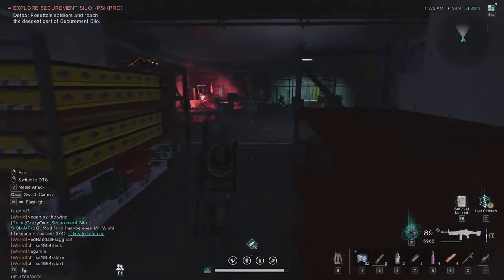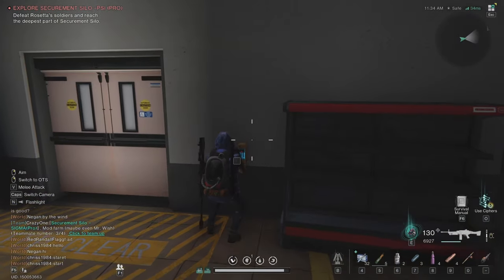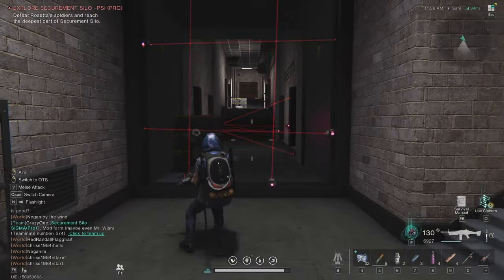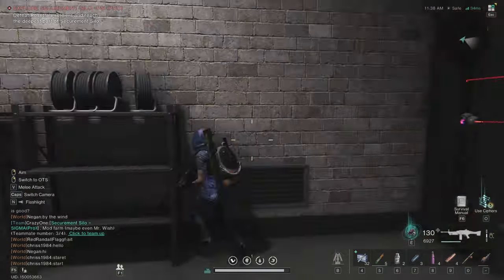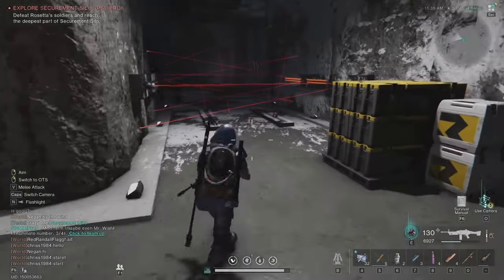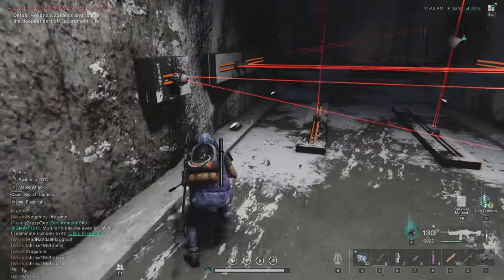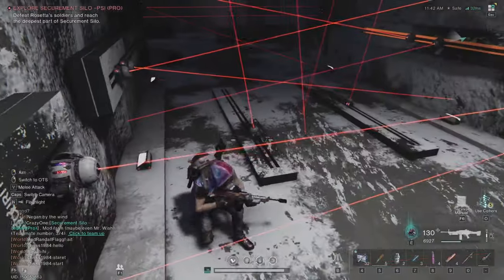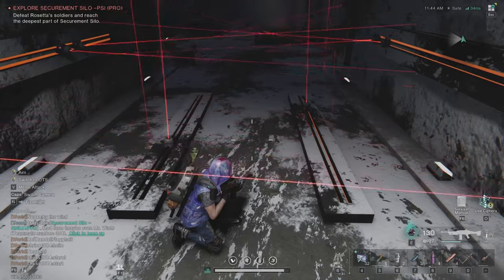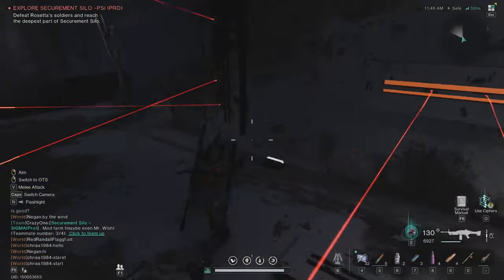Here is another crate and more loot — I already got that today. Then there's another crate over there. Now here are the lasers — there's one gear crate to loot which I already picked up. To dodge the lasers: you can go left or right, it doesn't matter. When it goes up, stay here, then go to the middle like this.